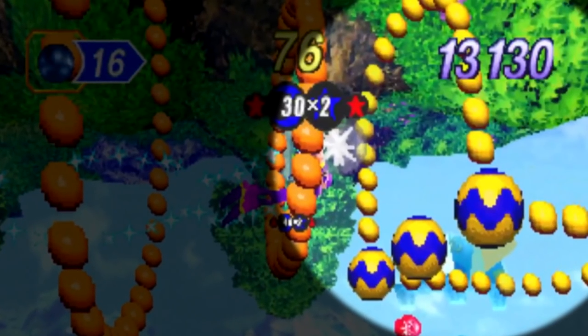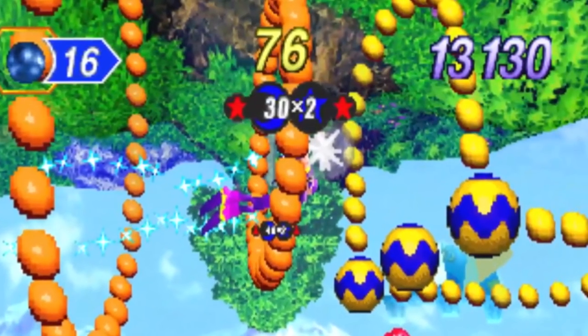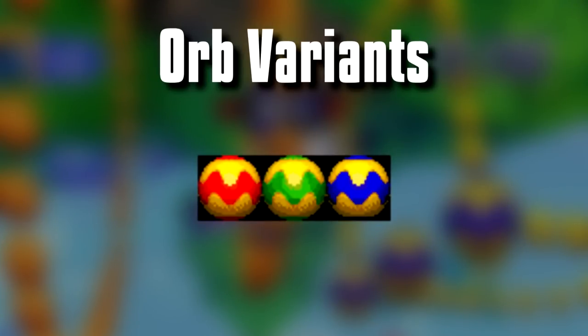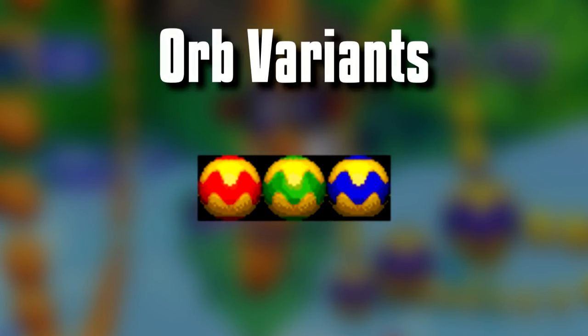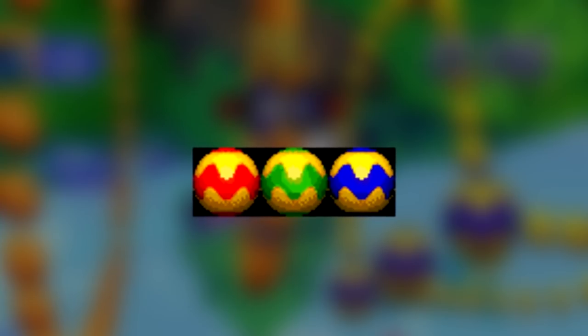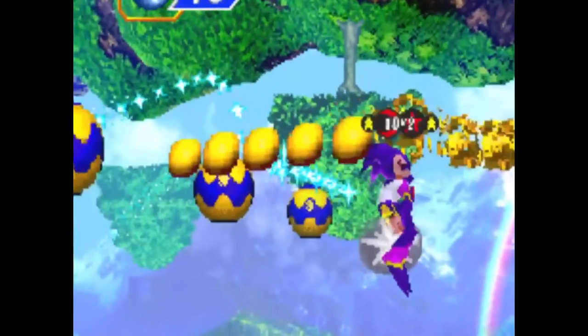The joined hoops contain rotating blue and yellow orbs that hold the entire structure together. At one point in development there had been additional varieties of these orbs — a red variant and a green version. Furthermore, these items also seem to have a different interaction animation. Normally when Knights flies through a hoop, all the parts slingshot outwardly until they disappear. But these yellow and blue orbs have an unused animation showing the item popping like a balloon instead. It's unsure why the animation goes unused, or what the coloured variants could have meant.